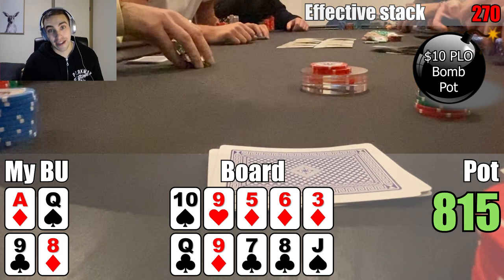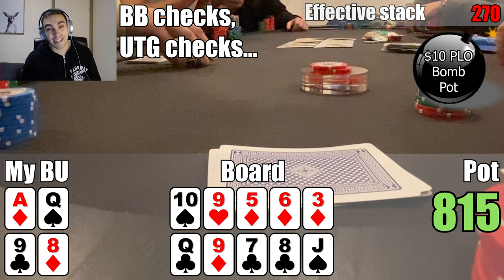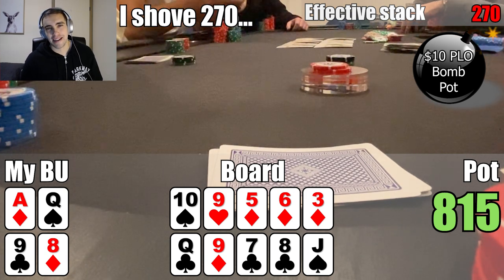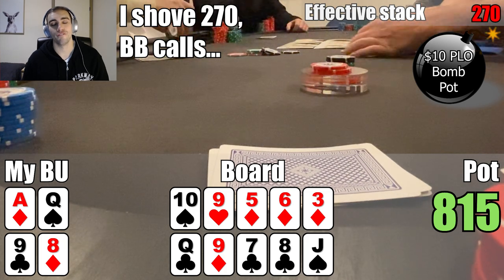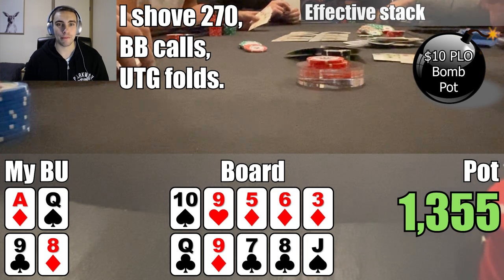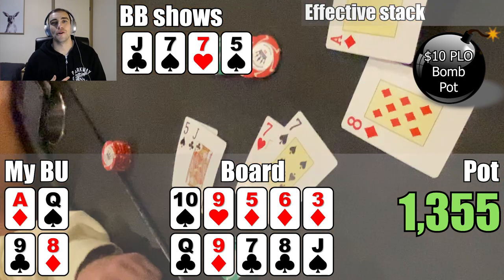The first river is the three of diamonds — let's go, we make the nuts on the first board! The second board is the Jack of clubs, so we don't get there on the second board. The action checks to me, and in this spot it's a slam dunk to pot it — I'm essentially bluffing to fold opponents off either Jack-10 or a flush on the second board. If I get them to fold out their equity, which is half the pot, we're bluffing them for over 250 bucks. I go ahead and bet the pot. After tanking, the big blind calls. The under the gun player tanks a while before folding. We show our nut flush and three pair, and the opponent shows Jack-7-7-5 — they have a set on the second board — so we end up chopping the pot.